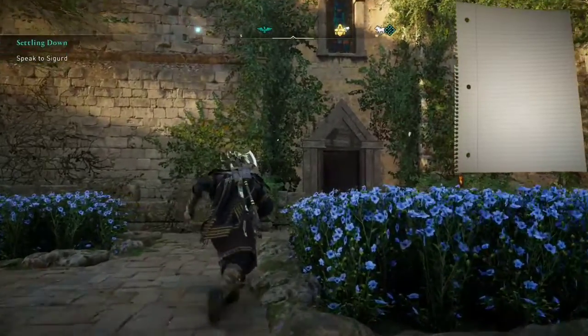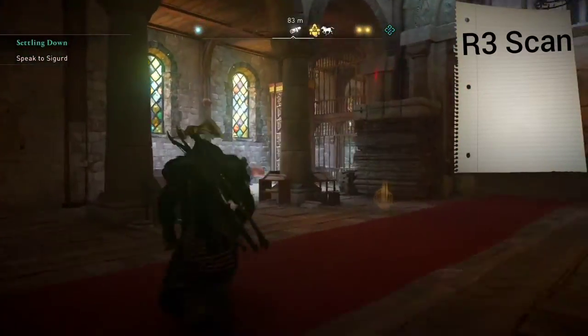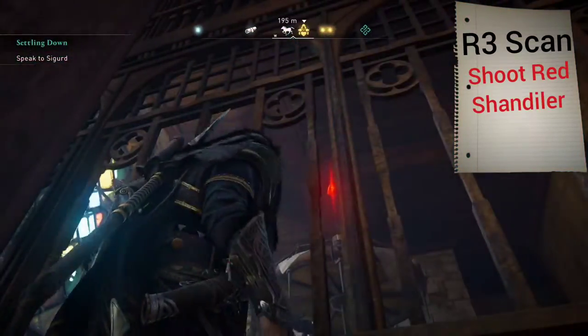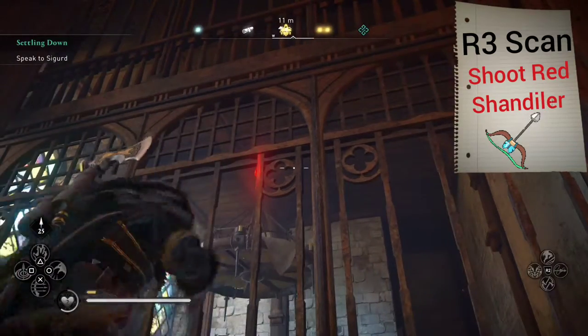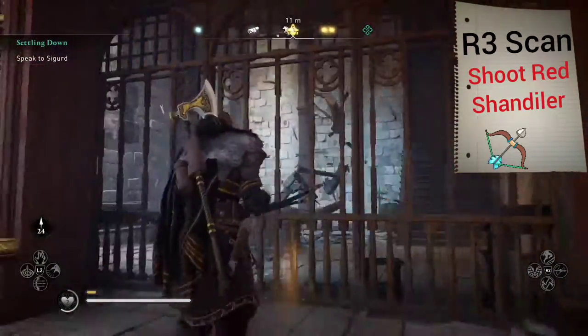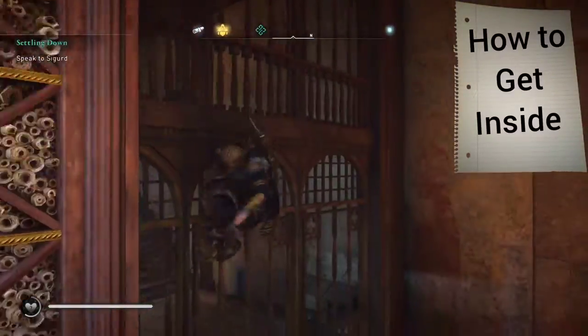When we go to the ground, we're going to use R3 to scan. After going inside the church, we notice there's a red thing near a chandelier. What we're going to do is shoot that out. After we knock it out, we notice there's a way down, and that's kind of where the treasure is.